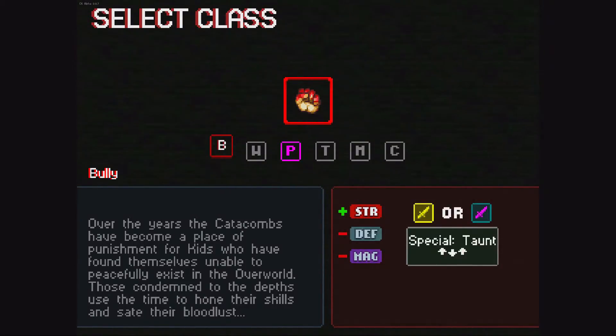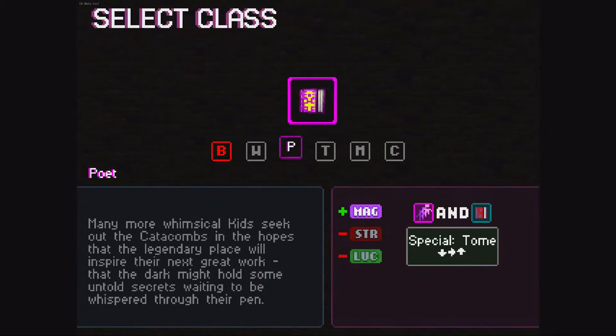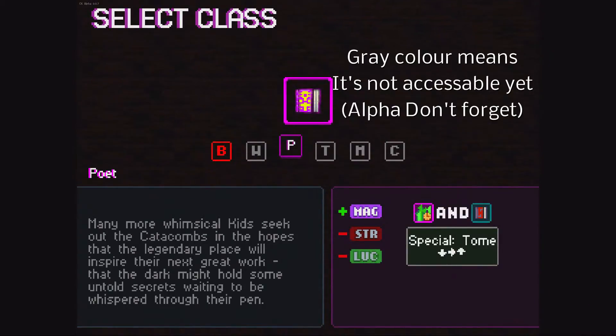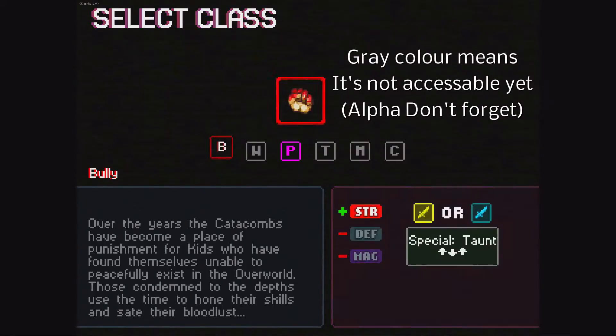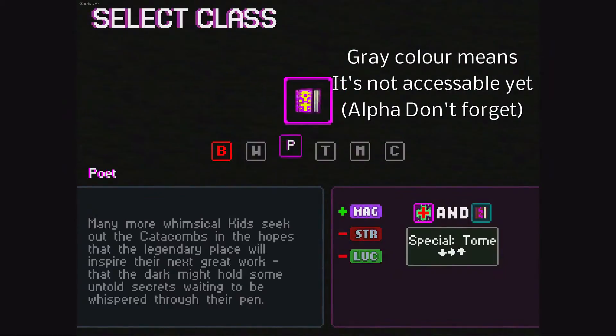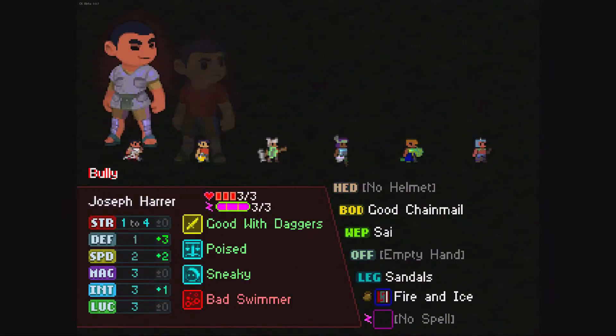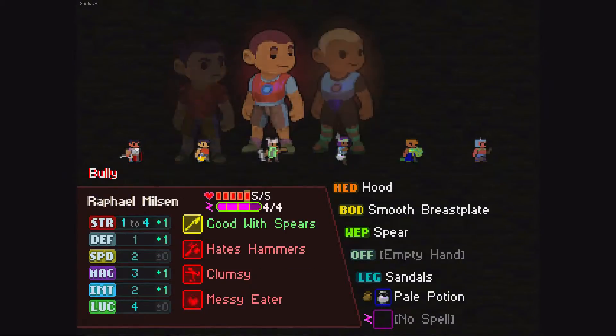I have played it a bit. There are only two classes for now — you've got the Poet and the Bully. The Poet is to do with spells and magic, he's got the most mana, and the Bully is obviously the strength one. So yeah, we're gonna go as Bully.